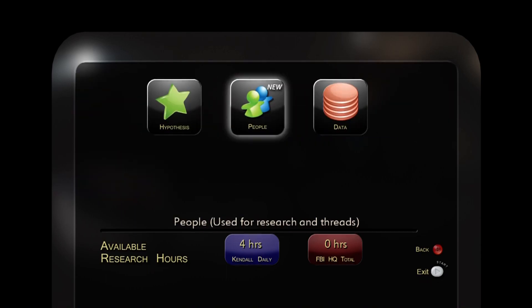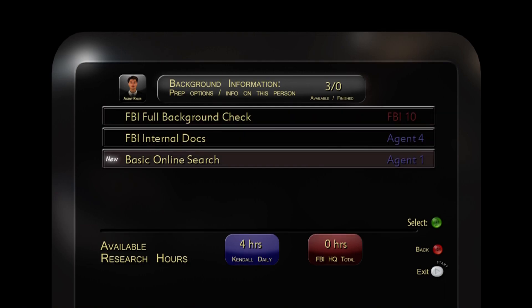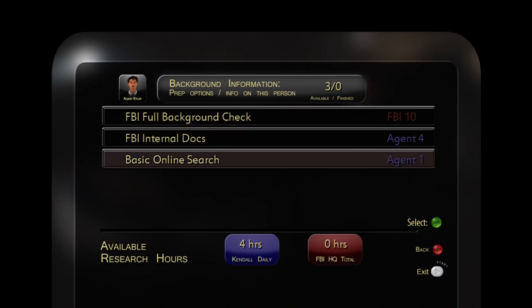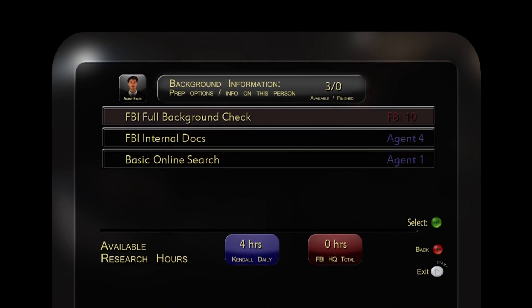Let's go into current case. We don't have time to do a full FBI background check, but we can do a basic online search using one hour and then spend the other three hours playing table tennis — or we can use the full four hours to go through the FBI records. Considering his sleaziness, I'm not sure I want to impress him with my research skills, but maybe he'll ease off if I make a good impression. Since it's the first task, let's go all out. A green tick appeared and now we have no hours left.